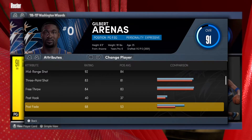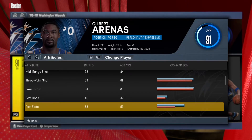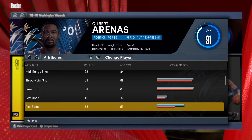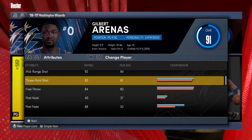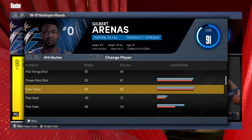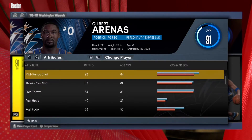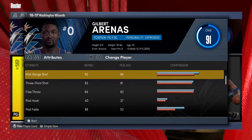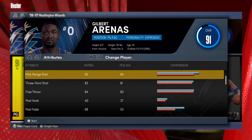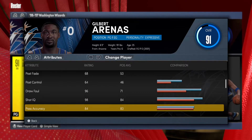That 92 mid-range is incredible — you'll be able to hit fadeaways since most fadeaways come from mid-range. He's got an 83 three-point shot, so you'll be able to hit the three, and an 84 free throw so you can hit your and-ones. A lot of people should use the mid-range game more — you'll score a lot more. Most players just want to drive and get a contact dunk or shoot the three, but nobody takes mid-range, and you'd score more points if you did.